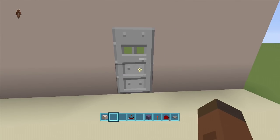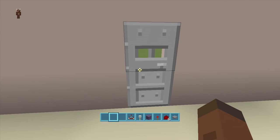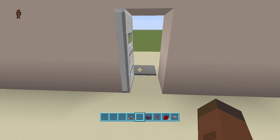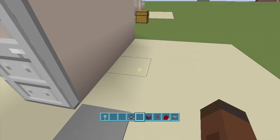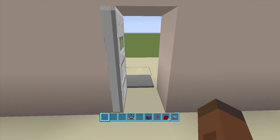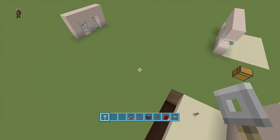Now let's test it. Come to the front door and throw anything that's not the key — it won't work. Take out the Creeper Key, throw it at the door, and the door opens up. Walk inside, hit the pressure plate, and you get your key back. The door closes behind you. And there you go — that is how you build my new compact key door! If you enjoyed this video, make sure to leave a like and subscribe. Peace!